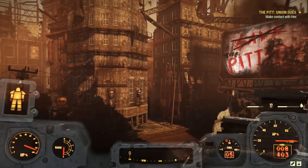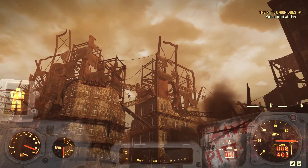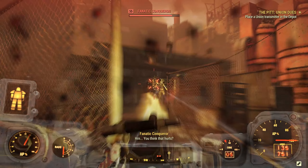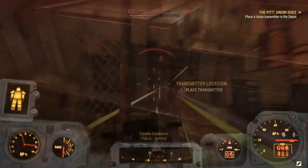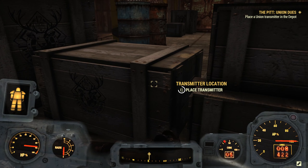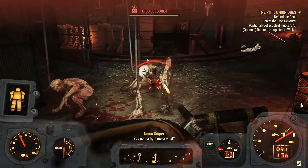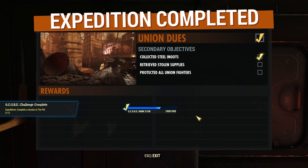At the Pit, there is essentially a small world where you can somewhat explore and do the mission at hand. You also have optional objectives that will benefit your overall pay at the end of the expedition. For Union Dues, I placed a transmitter in the fanatic depot, sabotaged their operation at the foundry, and defended the union from troggs. After completing the expedition, you get a payout based on what objectives you completed during the journey, and leave back to Appalachia.